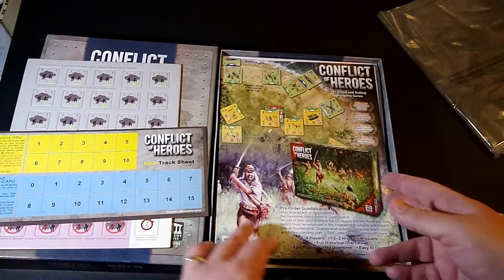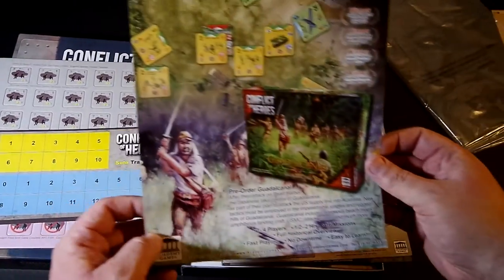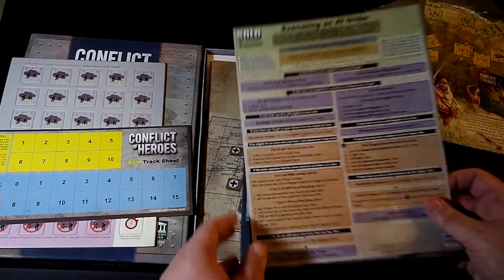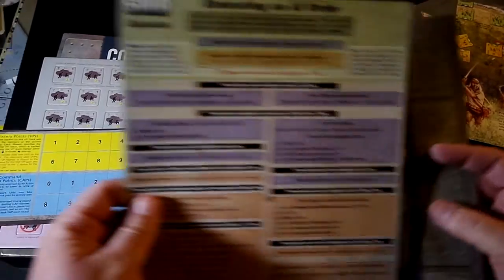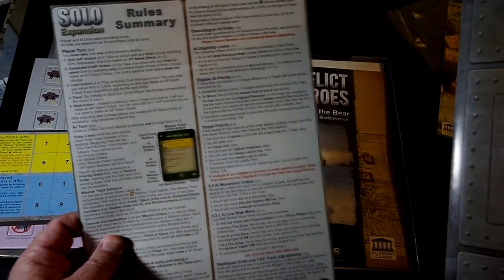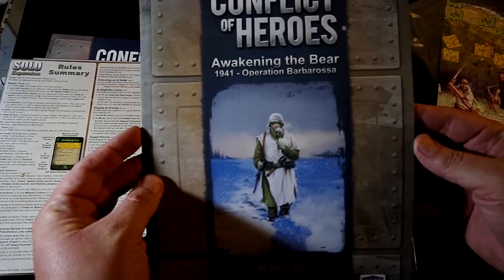Obviously I only need one — one player. There's an ad for Guadalcanal, which actually looks really cool. If this works with everything, then I'm going to have to go for that as well. We've got our solo expansion flowchart of executing an AI order, which walks you through that process, the rules summary sheet, and then the Awakening the Bear solo rules.